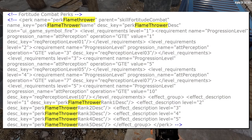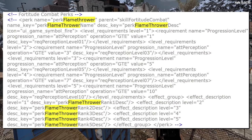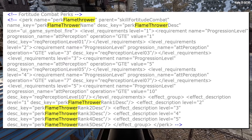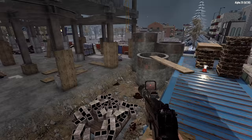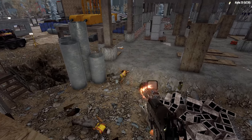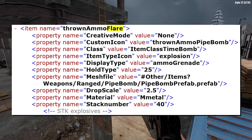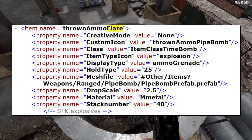Tucked away in the progression.xml file is a reference to a flamethrower perk within the Fortitude tree, which would presumably be accompanied by a flamethrower weapon. The perk has five levels like the other weapon perks, and there may be some other items related to this which we'll get into later.